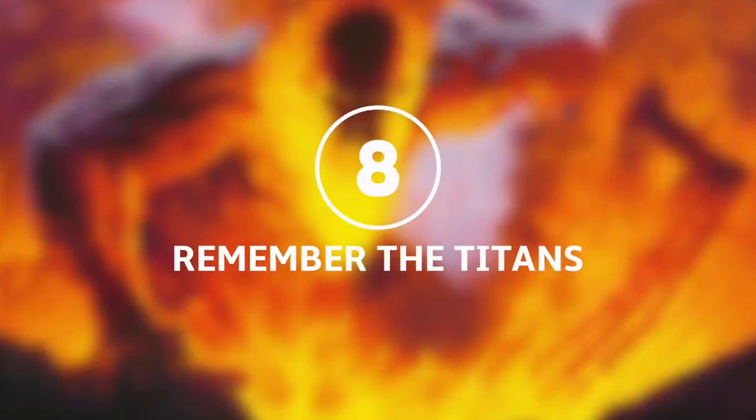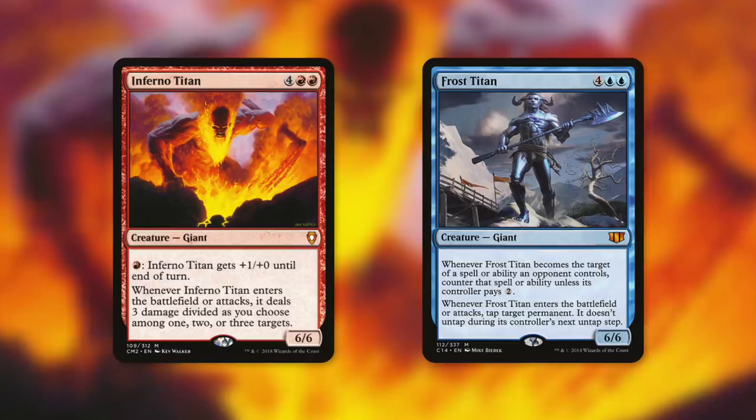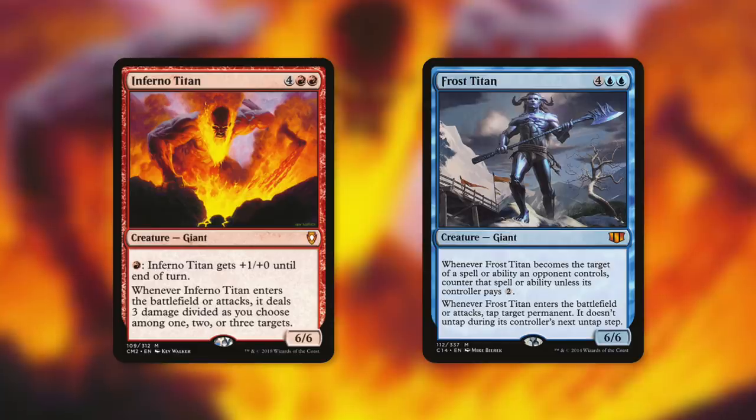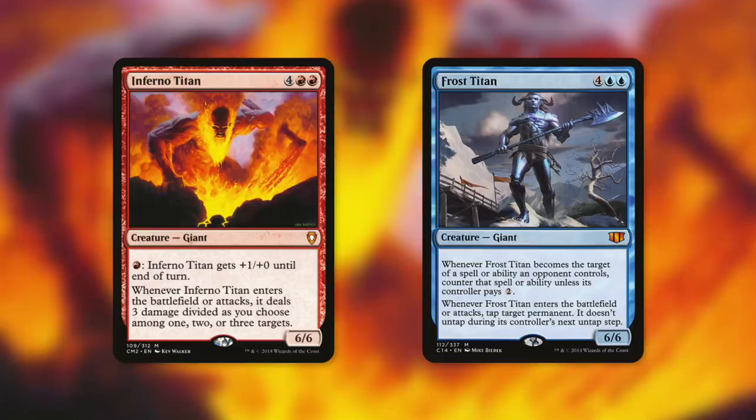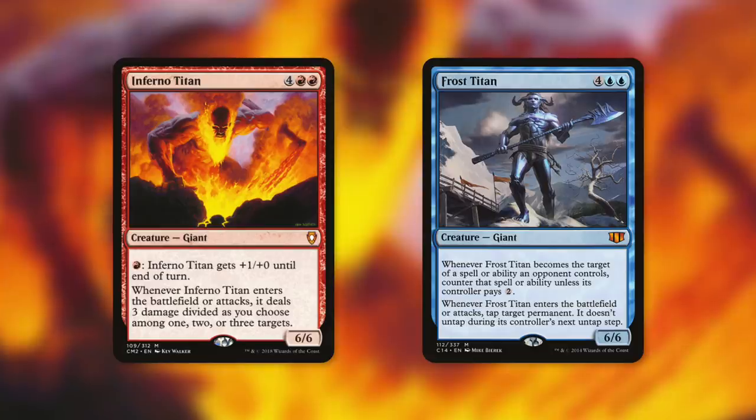Let's move on to tactic number eight: Remember the Titans. First up we've got Inferno Titan and Frost Titan. Inferno Titan has: when it enters the battlefield or attacks, it deals three damage divided as you choose among one, two, or three targets. So this pings on ETB and on attack — getting a couple of copies of this can be brutal. And then Frost Titan has: when it enters the battlefield or attacks, tap target permanent — it doesn't untap during its controller's next untap step. Having a few of these in play can really lock down a couple of key permanents on the battlefield. Or with enough of them in play — lands.